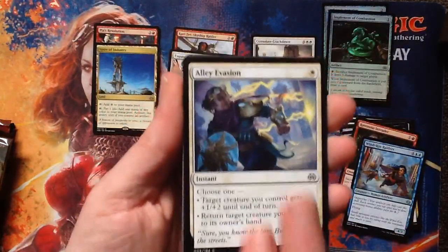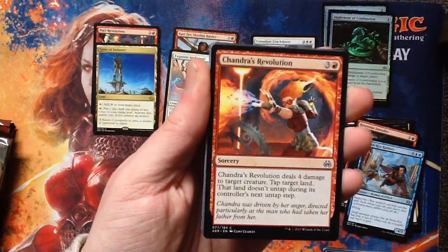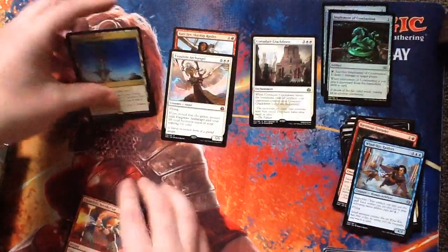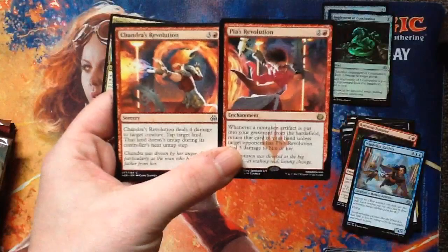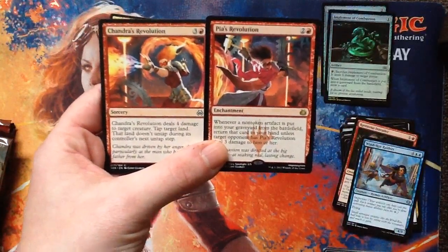Alley Evasion — when you need to evade. I'm going to show you something cool about Chandra's Revolution. These two cards go together to make art. That's neat, I like that.